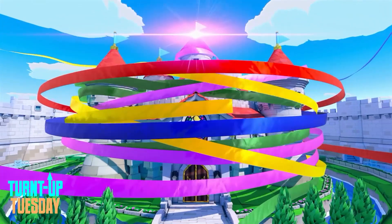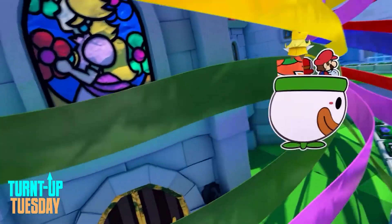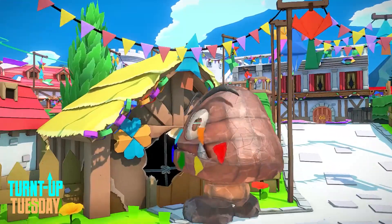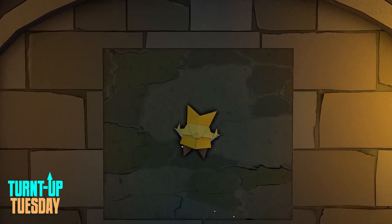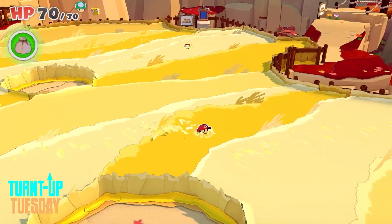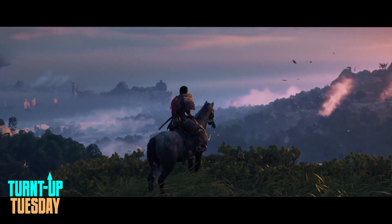Paper Mario: The Origami King for Switch went from announced to released in just two months. King Ollie seeks to conquer Mario's paper world by turning it into origami — he has taken control of Peach's Castle and Bowser's army, so it's up to Mario to save the day. Using his unique arms to reveal secrets and a turntable to battle baddies makes this more of an action-adventure than an RPG, but we're in another Switch drought, so pony up.